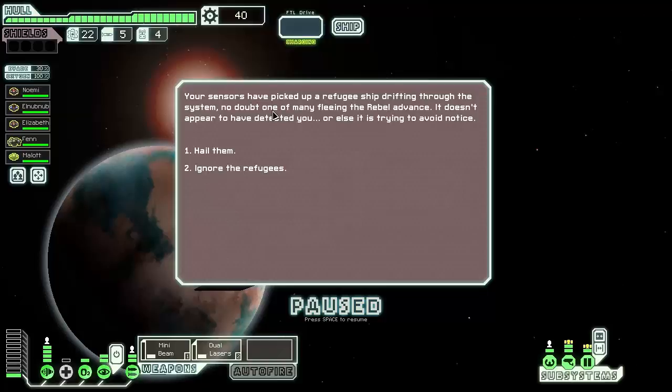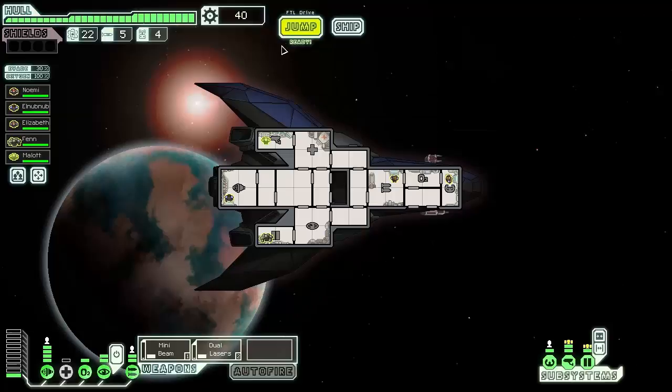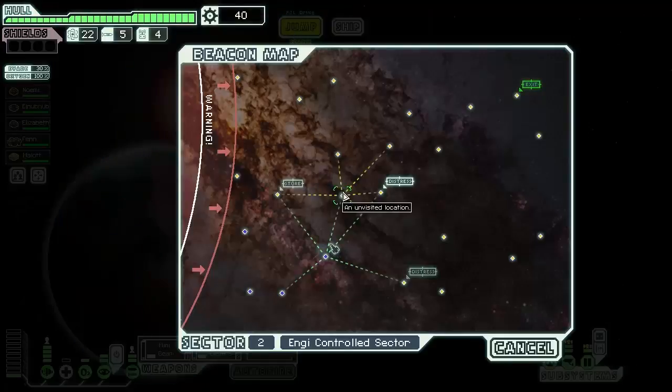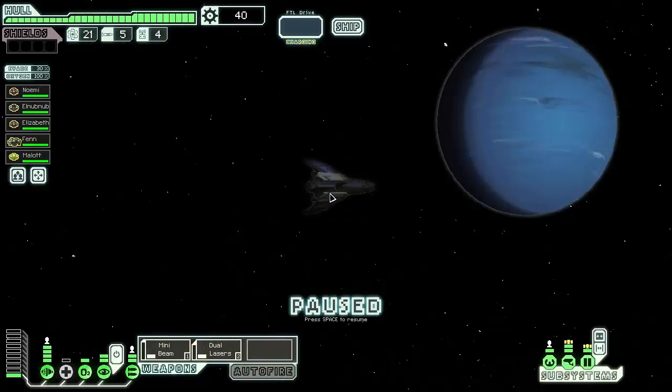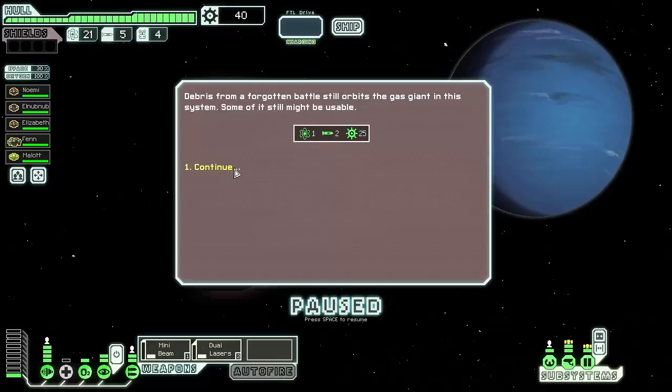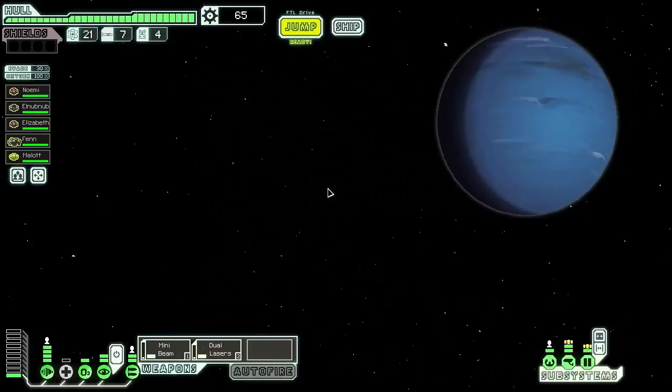We pick up a refugee ship drifting through the system, no doubt fleeing the rebel advance. They don't appear to have detected us. We hail them — they're running low on supplies and want to trade fuel for missiles. We politely decline. We continue on, find some debris, take it, and then jump to the store.